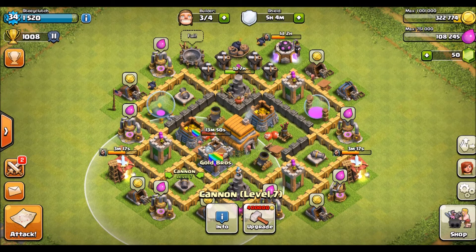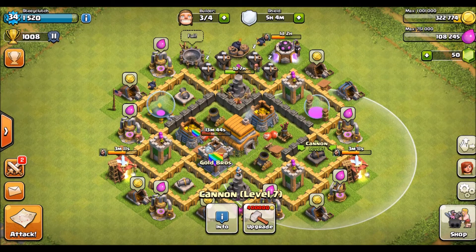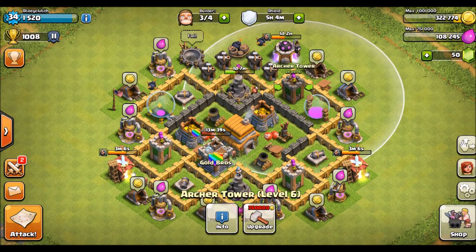Over there, you've got the cannon that also protects the gold storage and the archer tower, which also collects the elixir. And you've got the other cannon that collects the elixir. You want to have them randomized so you don't just go to one side.